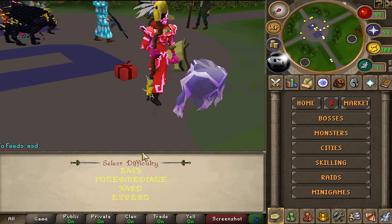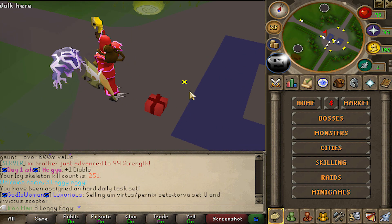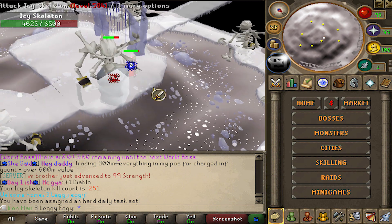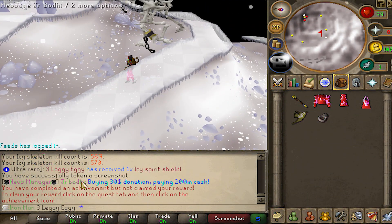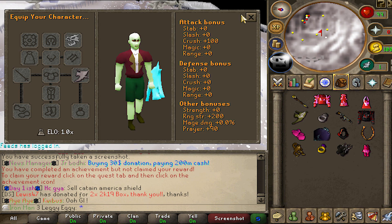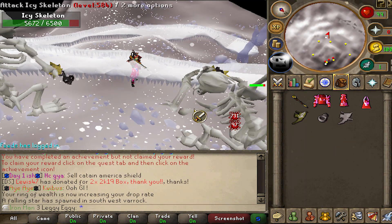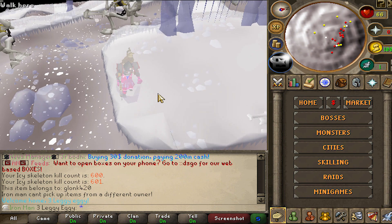We're going to be starting off our day at the Icy Skeleton because I do want to do a bit of AFK time and watch some Rick and Morty. Starting at 250, I'm not going to upload this episode until I'm at least at 1250. Kill count 570, I got myself an Icy Spirit Shield - actually fairly useless but I'll keep it. Another item to the collection, can never complain. Kill count about 600 right now, going to take a little break and finish these off later.